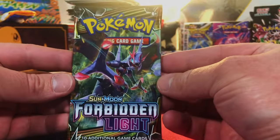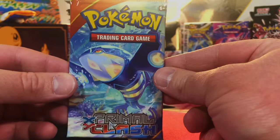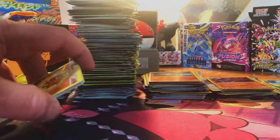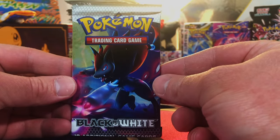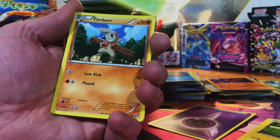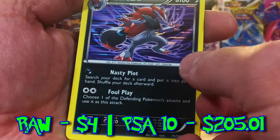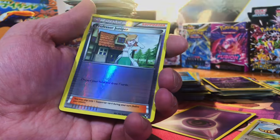Four packs left — starting with Forbidden Light. I'm not as familiar with this set so we'll just see what happens. We got a Zygarde and a Garchomp Hollow. Next up, X and Y Primal Clash — not familiar with this set either. A Corefish and we're in Non-Holo. Now Black and White Base Set — I have no idea what the pack trick is, so we're just going to have to go for it. We got a Zoro-or Hollow and Professor Juniper out of that one.